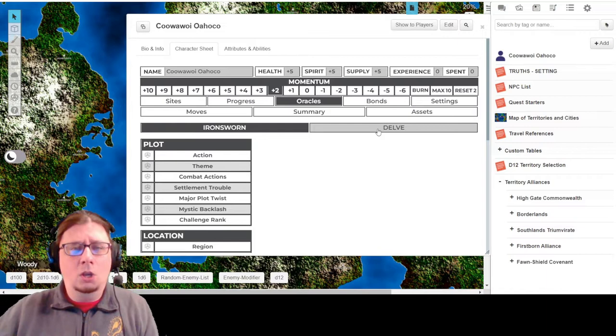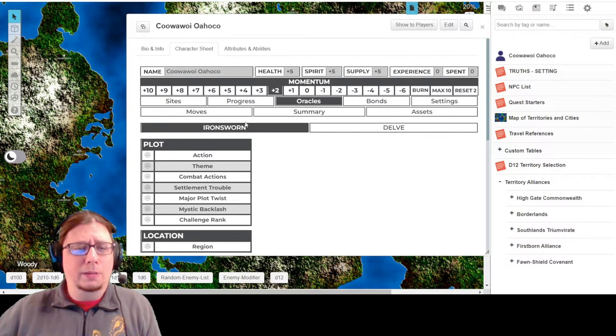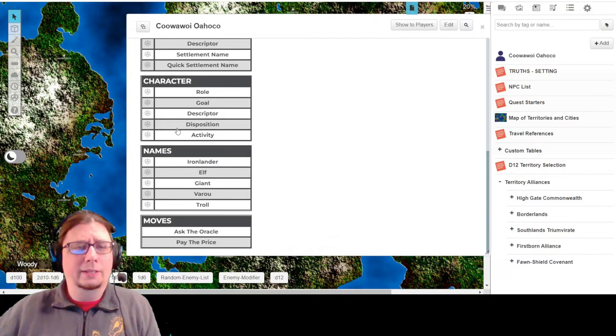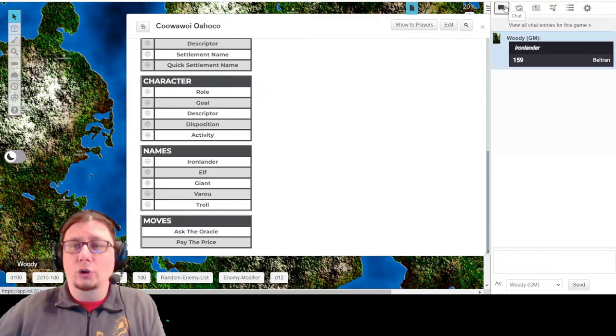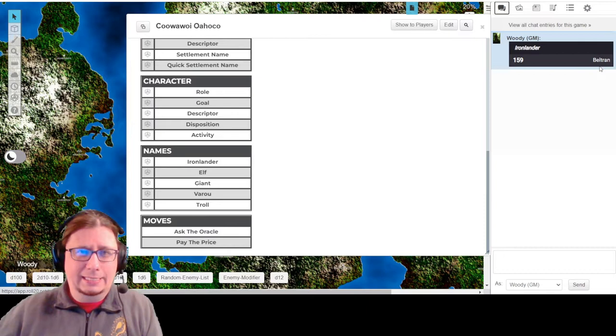We're going to just use the base oracles from Ironsworn. Let's find a better name first, so I'm going to scroll all the way down under Names. You can choose Ironlander, Elf, Giant, Varu, or Troll - I would use this process to create NPCs as well. I'm going to choose an Ironlander name. I click the die button and it generated a name: 159, I see Beltran. That's a good name.